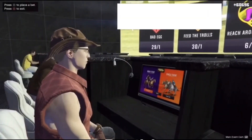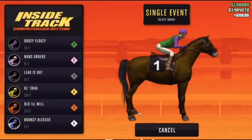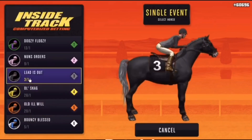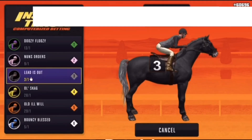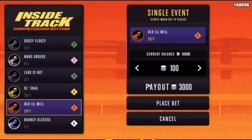50k is pretty easy to make. Go to the outside track, go to the single event, and place a bet. In my last video, the best odds in winning have the lowest first number — so 3-to-1 means he wins one in every three games. But for this glitch we're choosing the worst odds, which right now is 29-to-1, the biggest first number.